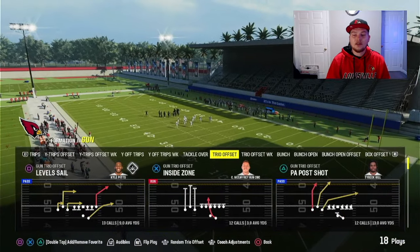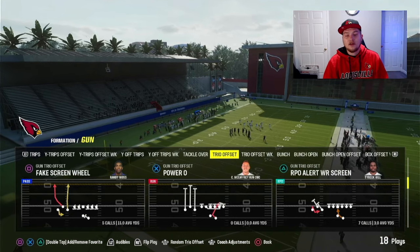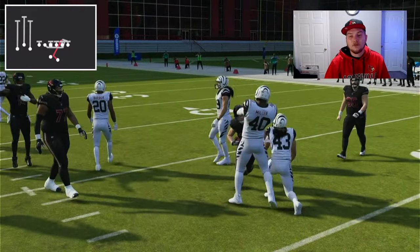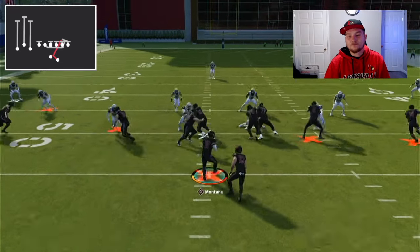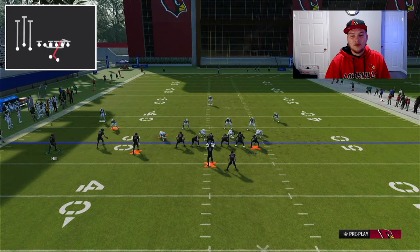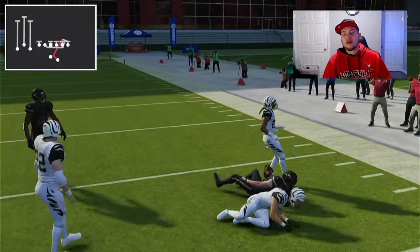There are quite a few runs in this formation. I'm not going to go over every single one of them. The Draw - I don't think draws are great this year, not something I would recommend. The Power is very, very good. Against a Cover Three, the power is awesome - you're going to pick up yards consistently against a zone coverage look. What I like to do in a lot of these run plays is motion an extra blocker over so we have better numbers. Any of these runs with pulling guards, you're going to have more success and opportunity to actually break them.